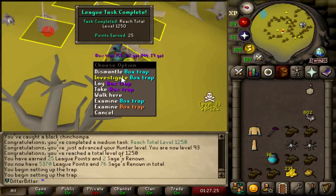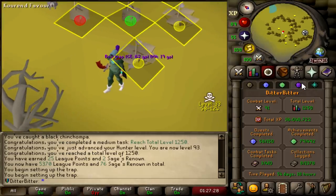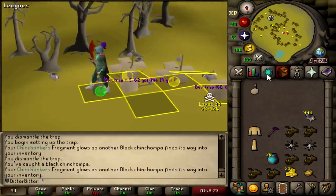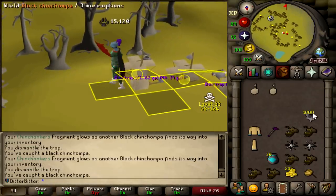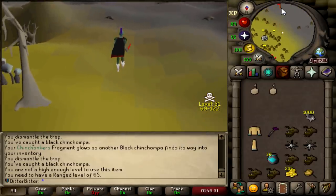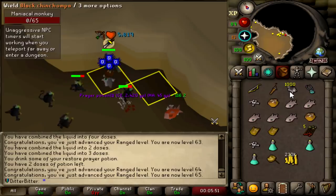Reached 1,250 total - that was a toss. I didn't even know I was coming up on that. I have 370. And this should be my thousandth Black Chinchompa. Took me less than two hours to do this. I can't equip them just yet to cash in all those points because I'm literally not even 65 range yet. We're going to go get that sorted now. 65 range.